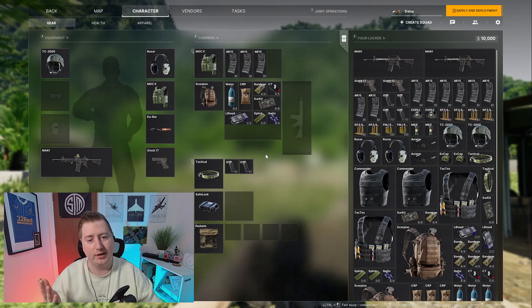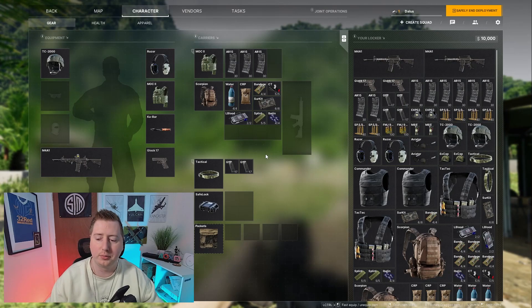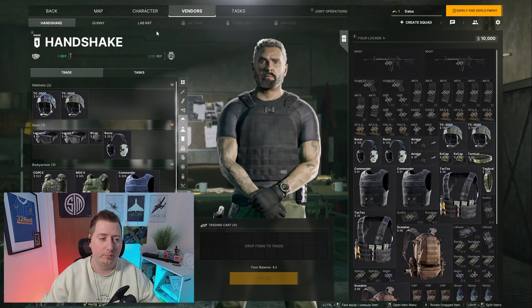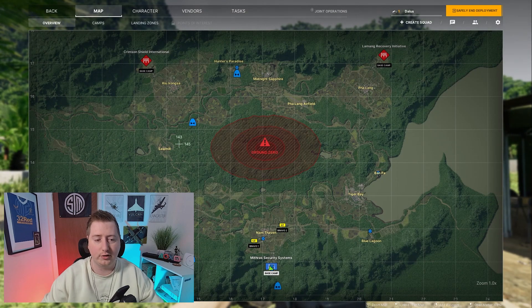First things first — the tac screen. What is it? This. When you're in the home base it is a little bit different to when you're out in the field, but we will cover it in the home base. The only difference is that in the field you will not have the vendor's task here. We're going to start from left to right, which means first things first, we are going to start with the map.